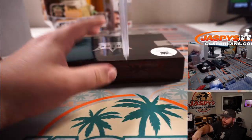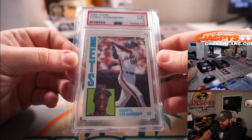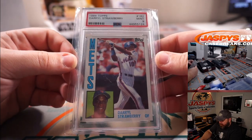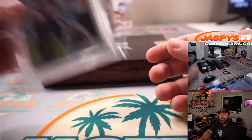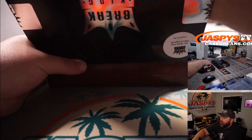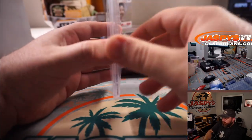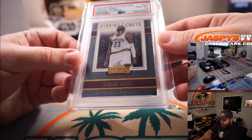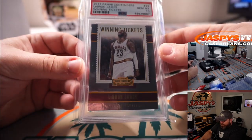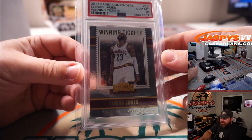One graded card: 1984 Topps Daryl Strawberry PSA 9. S — Nick Stover for Strawberry. And LeBron James winning tickets from 2017-2018 Contenders Basketball, PSA 10 for the J spot — Kyle Jack.